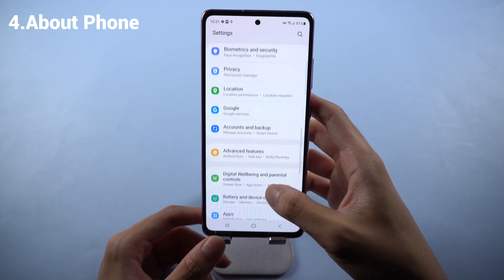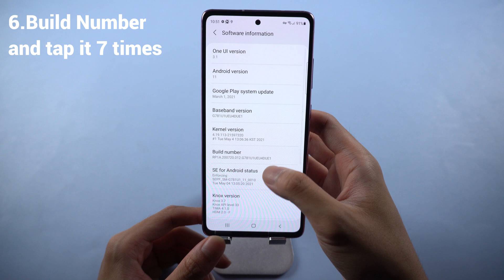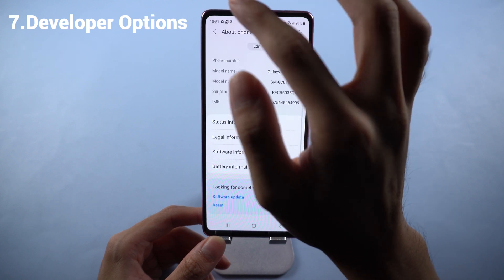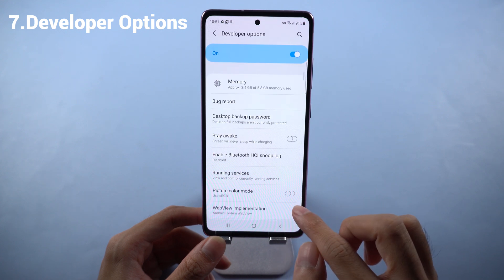After that, go back to Settings and find About Phone. Choose Software Information. Then find the Build Number. Tap it seven times because you need to open the Developer Options. Once opened, you will see Developer Options is here. Press it and then find the selection called Select Mock Location App.